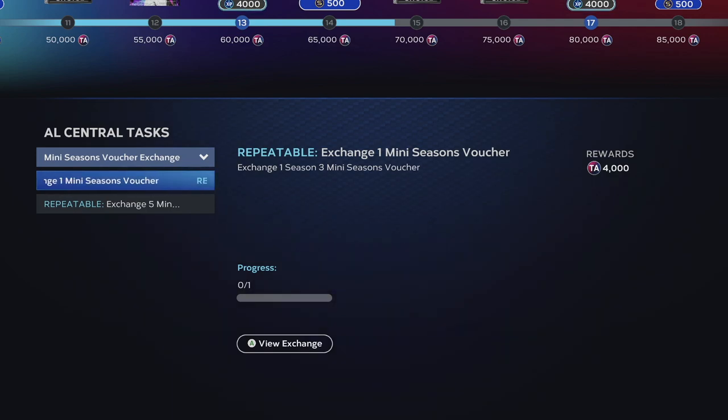Plug these in here and you're gonna get 4,000 team affinity XP. Then every time you win the championship, you get five vouchers — put them into this one and you get 20,000. These are repeatable too.